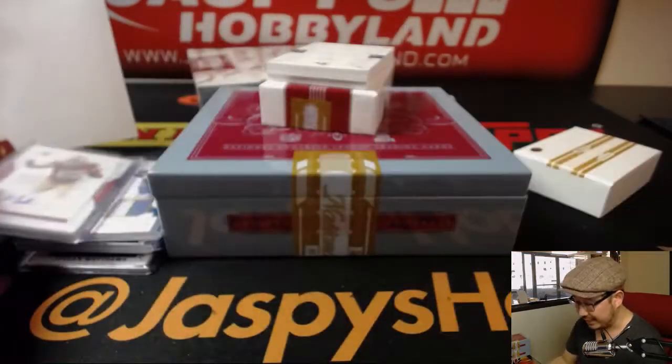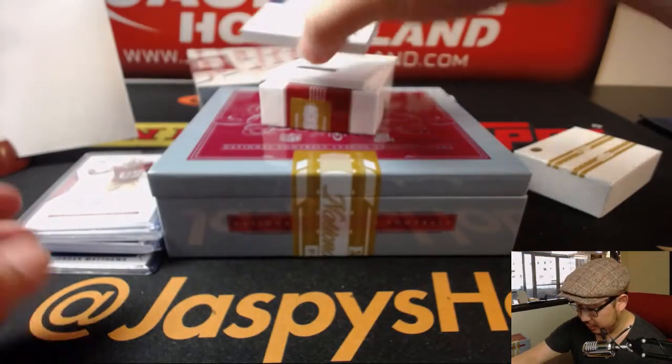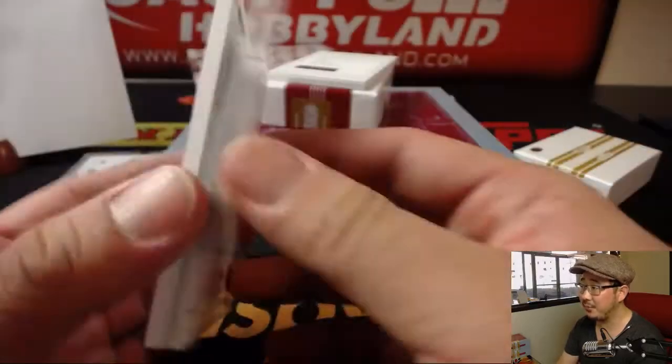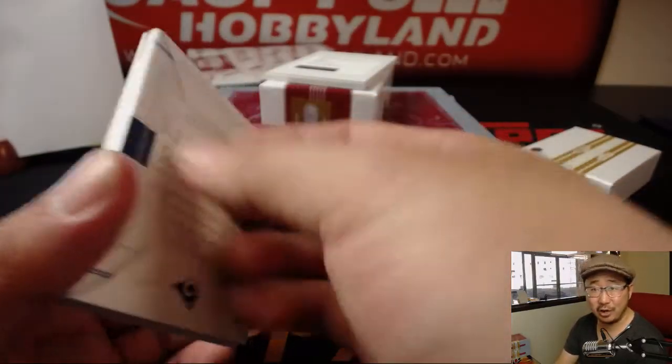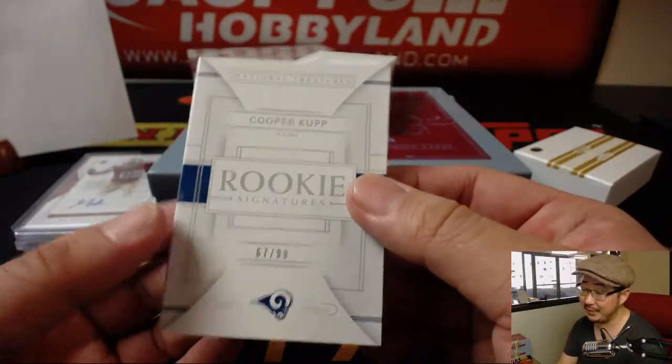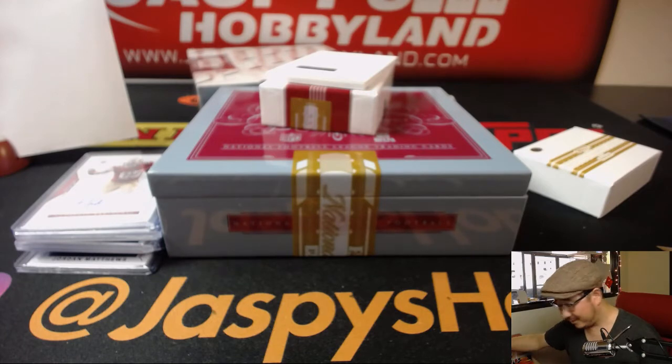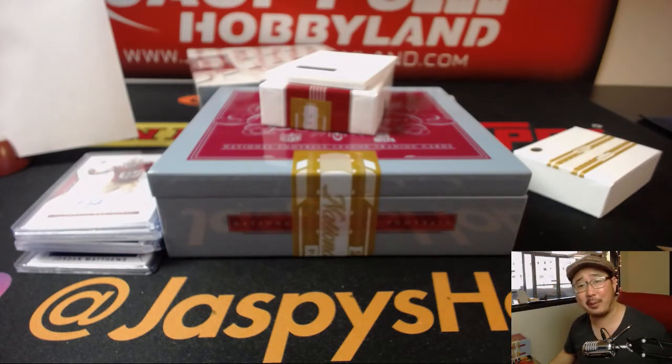The book is out of 99 — it's Cooper Kupp for the Rams. 67 out of 99. Nice patch, nice auto. They got Brandon Cooks, Cooper Kupp on that team. Adam Kupperman with the Cooper Kupp — Cooper Kupp for the Kupperman. I love it.